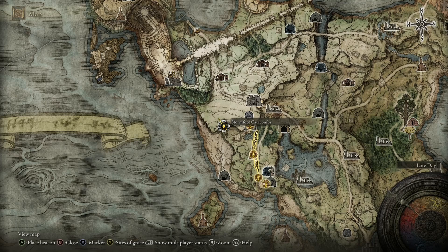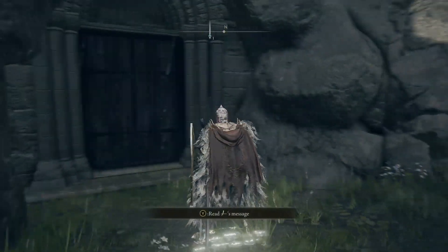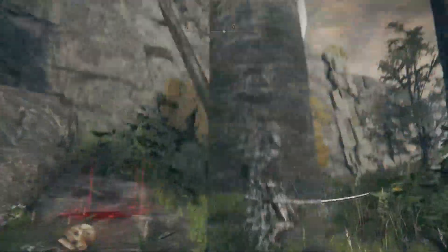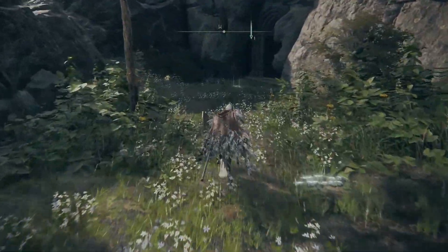Hello, and welcome to the walkthrough for Stormfoot Catacombs. To get to this area, you go to the northwest of the Church of Ella. This one is sort of hidden, but if you simply follow the cliffside, you will eventually come across it.